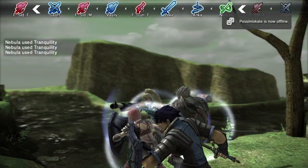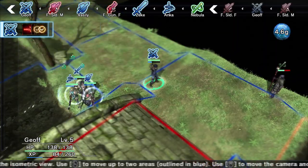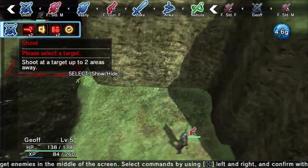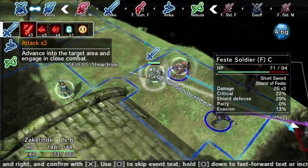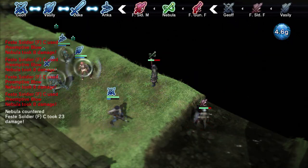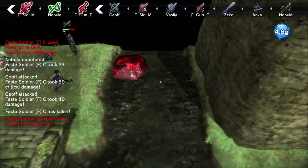So the soldier's attacking Nebula — not doing that much damage. Early game it's not so bad; later on it gets worse. Did a significant amount of damage, not too bad though. So now we're going to take out — I believe we're going to be taking out Soldier C. We're going to link up our attacks so we can do a significant amount of damage. We were able to kill one of the soldiers, and everyone being linked up helped out a lot.